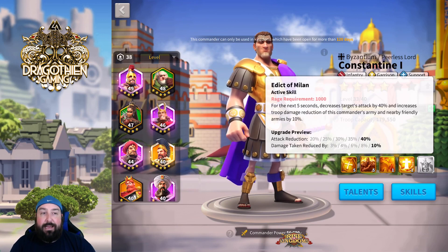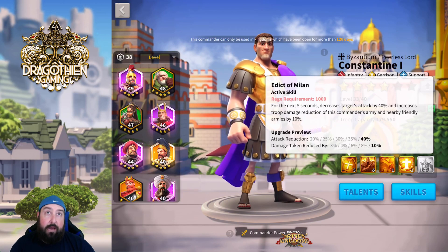It increases the troop damage reduction of this commander's army and nearby friendly armies by 10%. That is the same thing as Sun Tzu's second skill without the infantry health or defense buff. That's pretty significant and a pretty big buff — and that'll go into the talents and pairings we'll cover after the skills. Very powerful first skill; very significant to max out first before you move on.